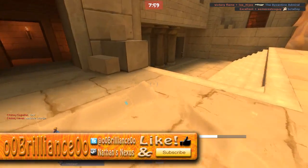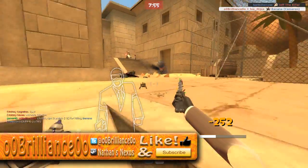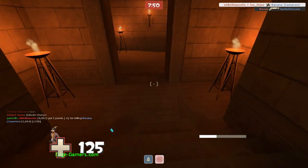What is going on guys, Nathan here with another Team Fortress 2 gameplay commentary. You're playing as the Spy on CP Egypt.